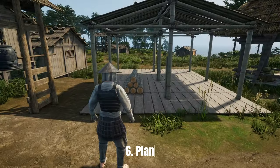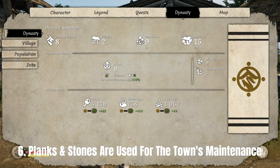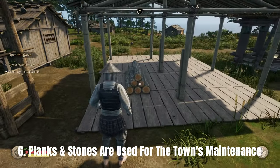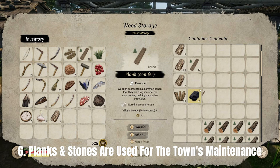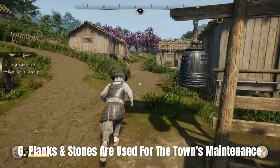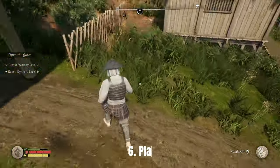Number six: planks and stones are used for the town's maintenance. Every now and then after a couple of seasons, a maintenance prompt will pop up. To maintain the town you'll need to have either planks or stones in stock — planks in your wood storage and stones in your general storage. This may change in the future as the game is in early access, but currently those are the items needed.